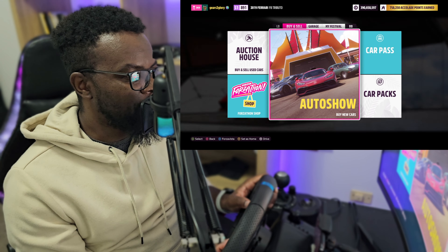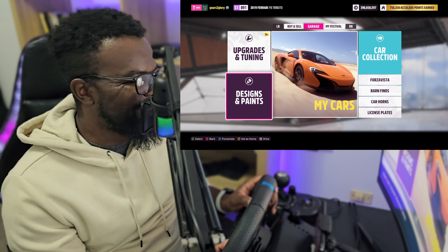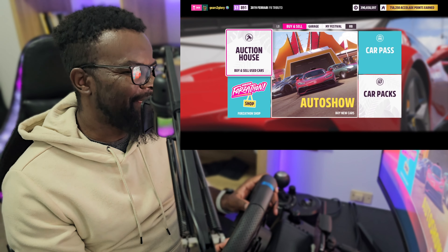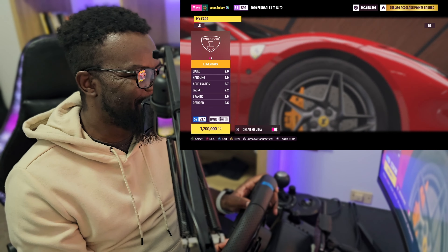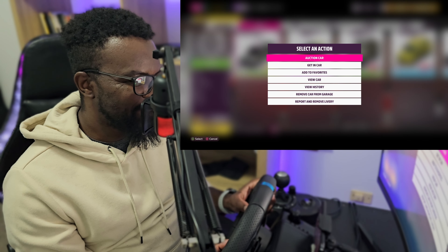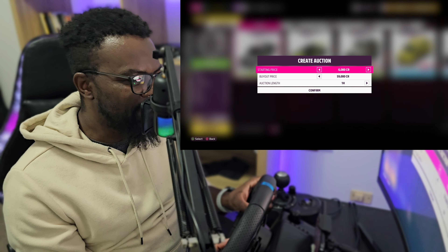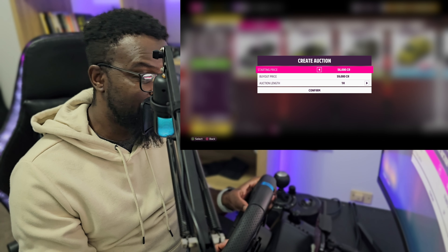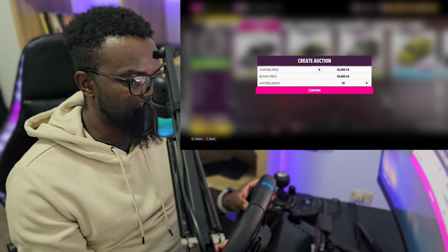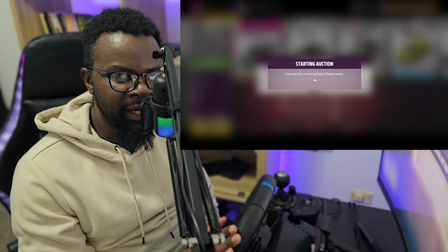Pick a car you don't mind losing, then go to the Auction House. Start an auction on that specific car — there it is with the custom paint job. Sell it for as much as possible so hopefully nobody picks it up. If they don't pick it up, great; if they do, just buy another one. Set the auction length as short as possible and confirm.